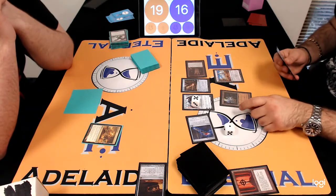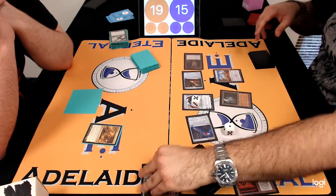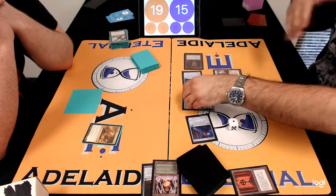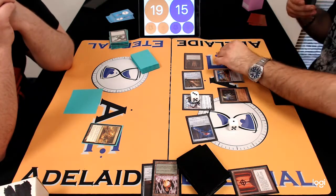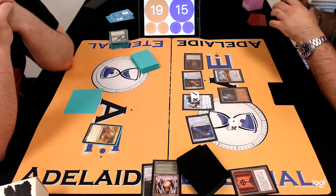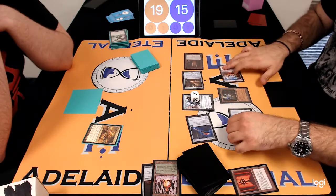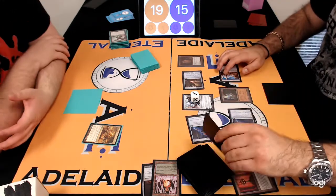What does Riley need here? Just a Putrid Imp and then a Dredger. He needs a Breakthrough or something and a Dredger in hand — some way to discard. Could be Cabal Therapy, Firestorm, LED. It might be a Liquimetal Coating turn, where Nick uses Karn the Great Creator to find Liquimetal Coating, then starts coating Riley's lands and destroying them — just denying any possible Faithless Looting, Cabal Therapy, Breakthrough. He just won't be able to cast anything. But Nick has instead opted for the key, probably because he realises he can keep going off.